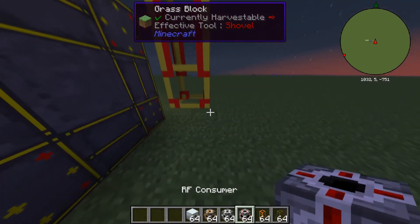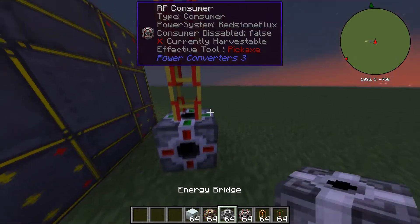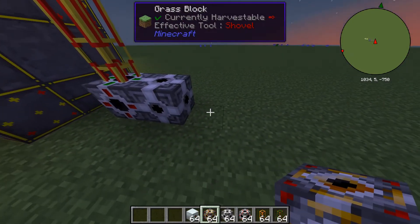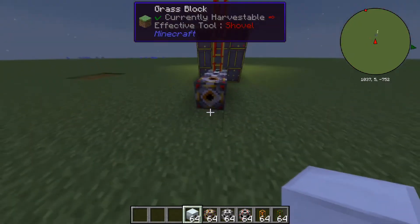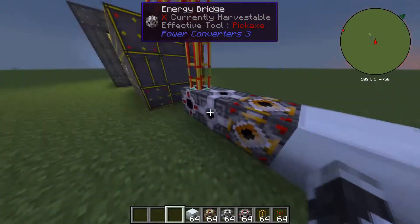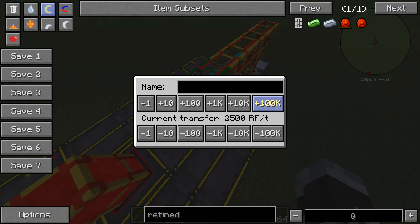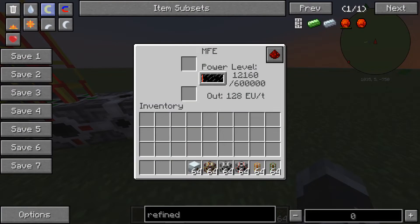Put that into an RF consumer. Once it goes into the RF consumer, you will take an energy bridge and put it next to the RF consumer. Then take your IC2 medium voltage producer and place it right next to that. Then take your MFE and place it like that. There's no power yet going into the MFE, so go over to your power tap and do plus 100k again. It will start taking out power and putting it into the MFE.